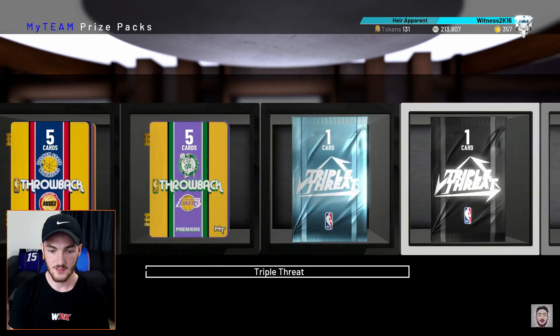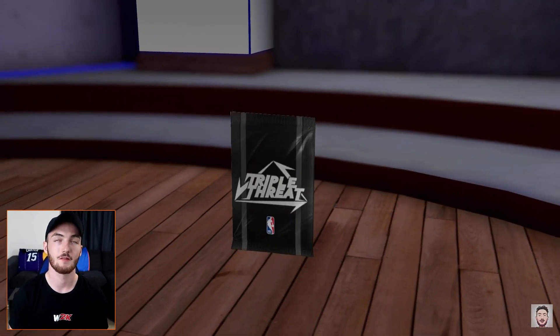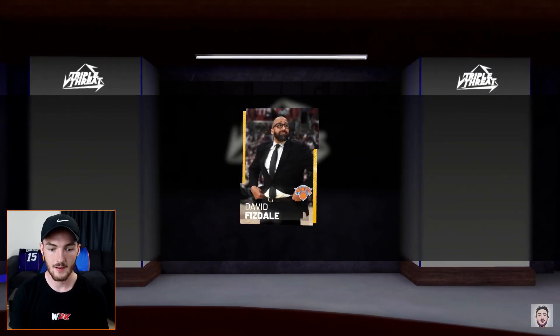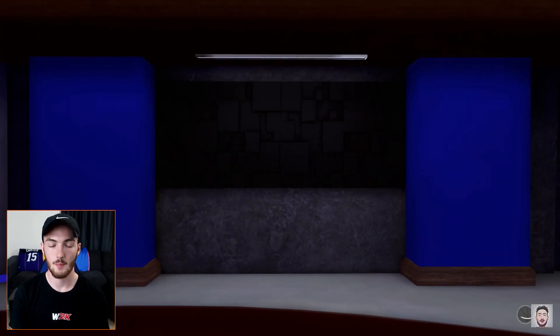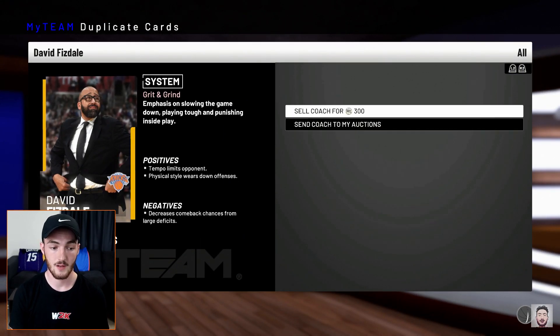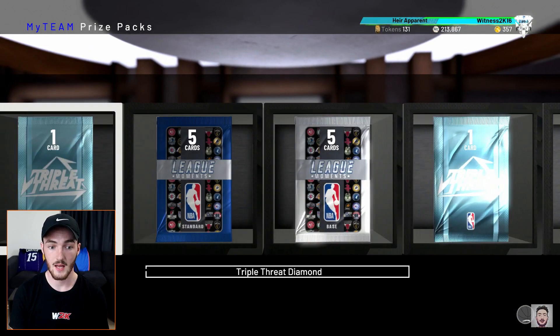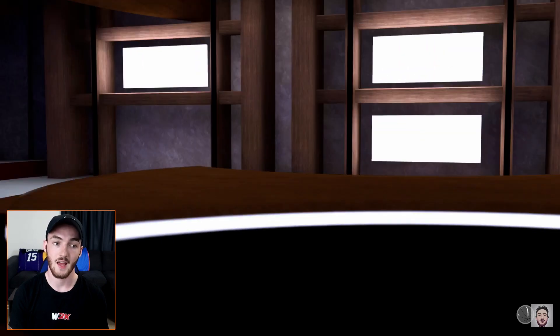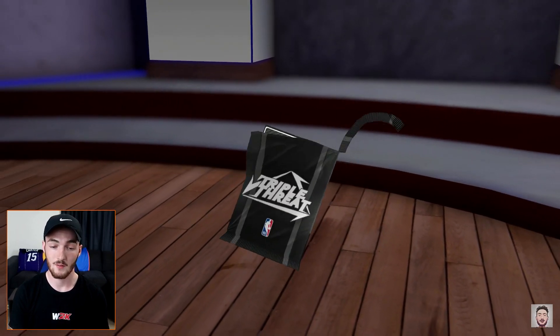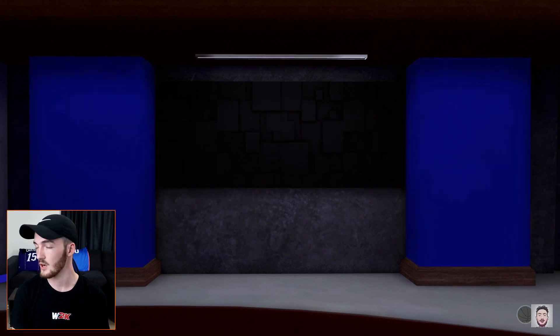Moving on to the coach packs. If we can get a Steve Kerr — he sells for like 40 bands, that's a stupid amount. I wasn't sure if you could get diamond coaches but I've seen people pull diamond coaches from these packs. We get Dave Fizdale — we don't want that, that ain't a Steve Kerr. I'd take even an amethyst if we can get the minimum. Oh gosh, no — we don't want him either, though that actually is the best silver coach.